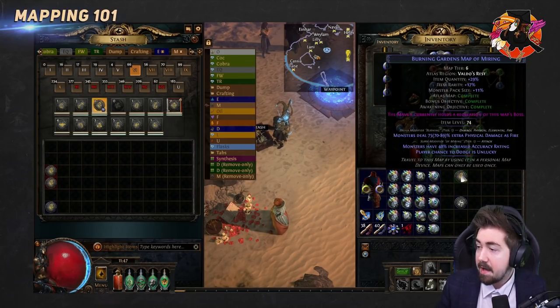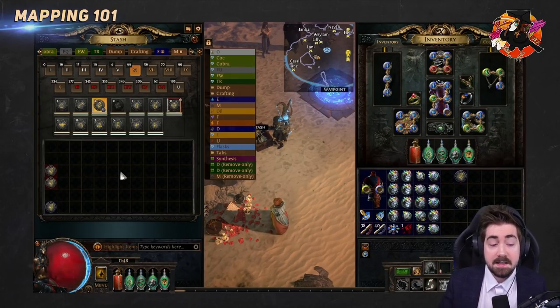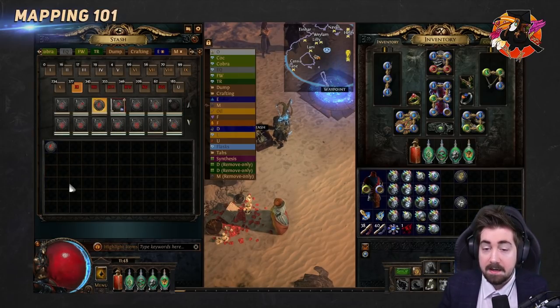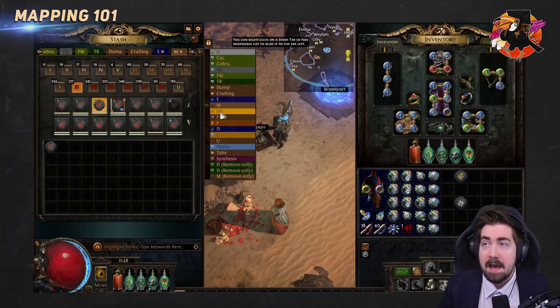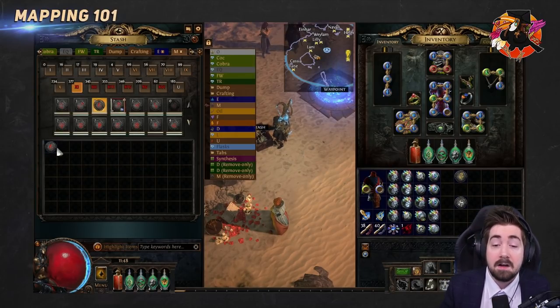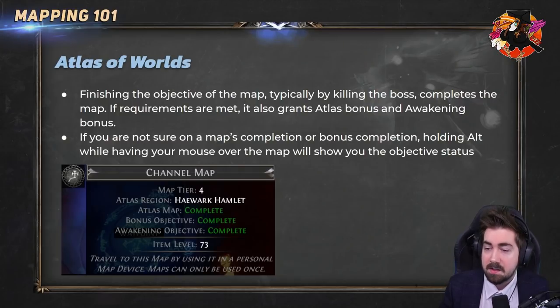On yellow maps, if you run a blue one it'll still unlock, but it won't give you the bonus. On red maps it needs to be rare and corrupted. When corrupting a map with a Vaal Orb it can become really dangerous — it could roll mods you can't handle, like elemental reflect if you're playing a Frostbolt character. It could also change the tier entirely. The bonus only needs to be unlocked once, and the awakening objective we'll cover later.